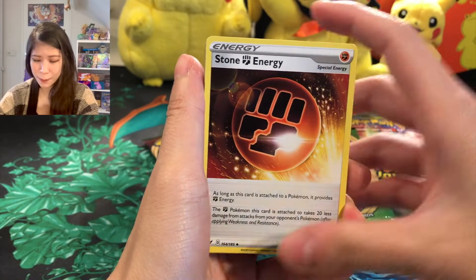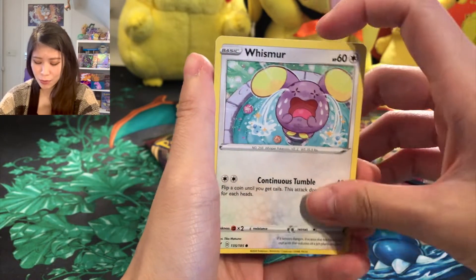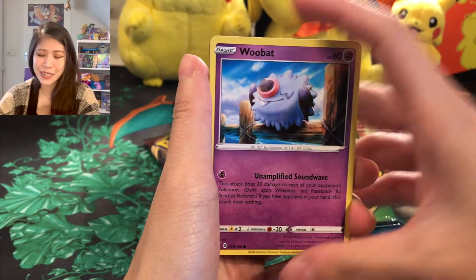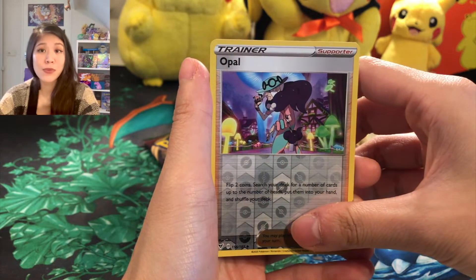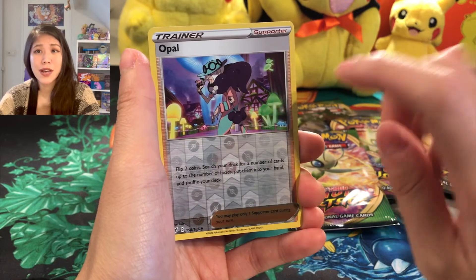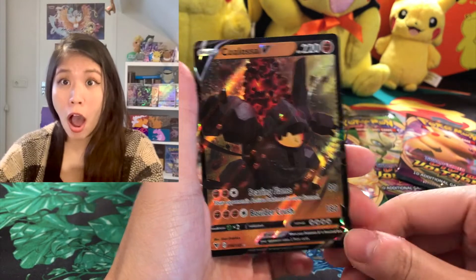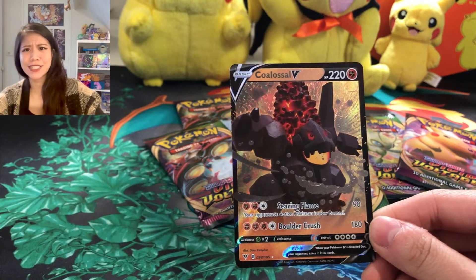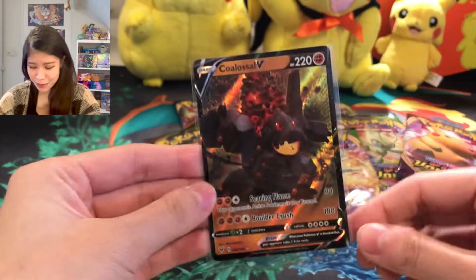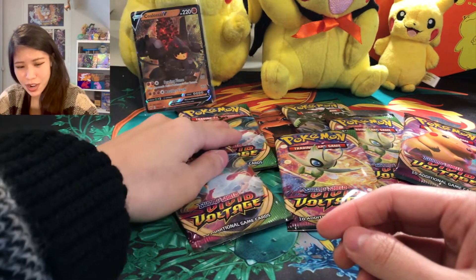Okay, so we have Fighting Energy, Storm Fighting Energy. Electric, Kakuna, Whismur, Exeggcute, Wobbuffet, Beedrill, Blissey. Reversalow, Opal. Normally the Amazing Rare will be in the Reversalow spot, so if you see the Reversalow it means you will not have the Amazing Rare. But — oh my god! We have Colossal V! I'm not sure if I have this card or not, but wow, we have good cards. First pack magic! We are off to a good start. Let's keep going.